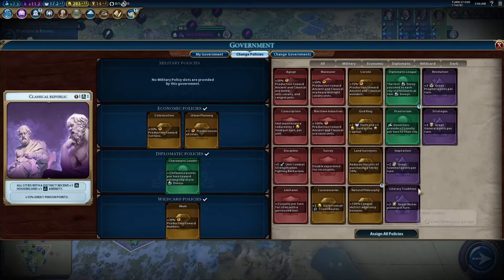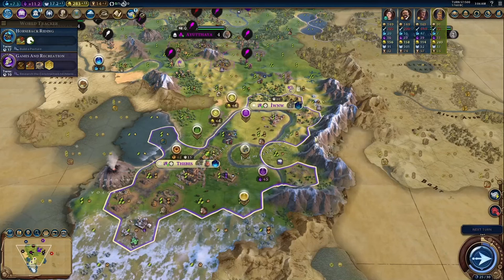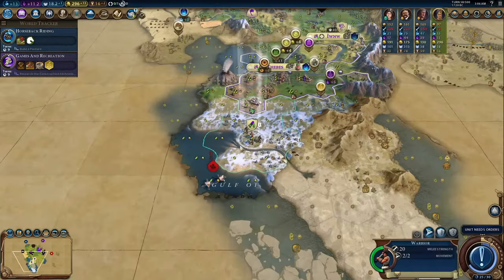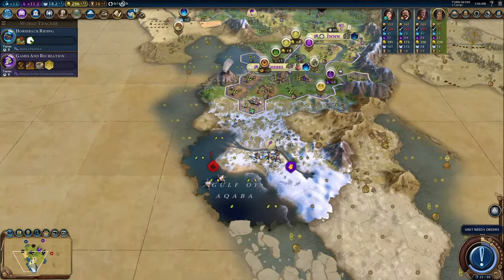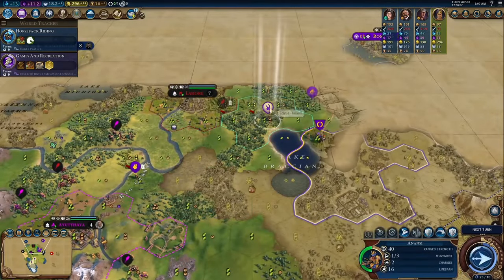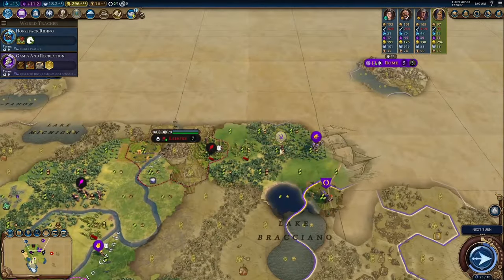Hello everybody and welcome back to the channel. Today we're going to go over the least exciting but possibly very overlooked Egyptian leader, Ramses. Ramses leads Egypt, a civ that is in my opinion pretty mediocre and not super great on their own. Egypt's leaders also do not elevate the civ very far either.